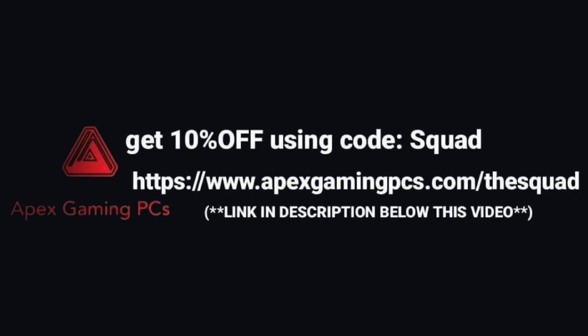Well boys, I'm gonna consider this a success. So that's gonna be it for today's video. Don't forget to leave a like, comment, subscribe, and share with friends if you enjoyed. If you're interested in getting a gaming computer, please click the link in the description below for Apex Gaming PCs - absolutely fantastic computers. If you guys use code SQUADSQUAD, you can get 10% off of all products. Peace out, and I will see you guys in the next one. Yee yee!